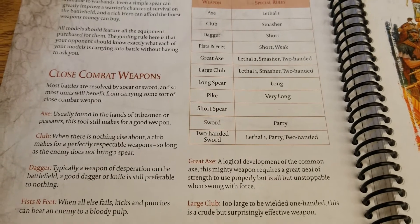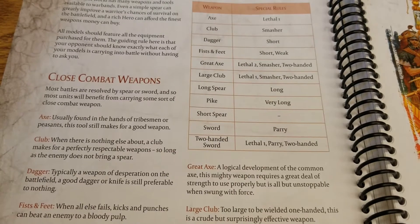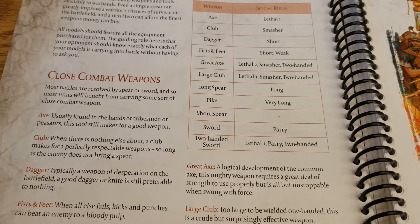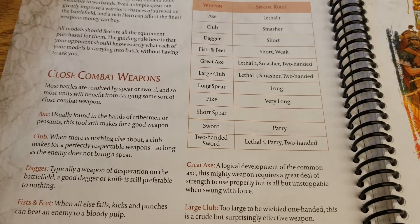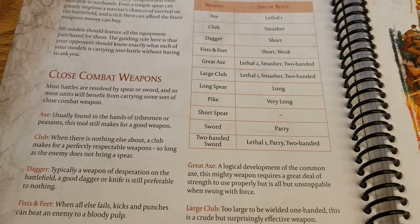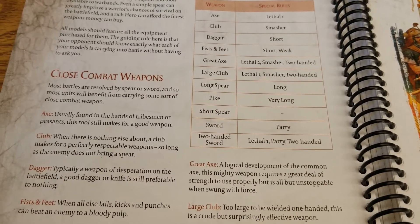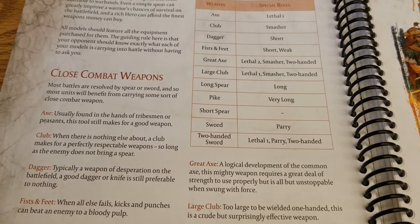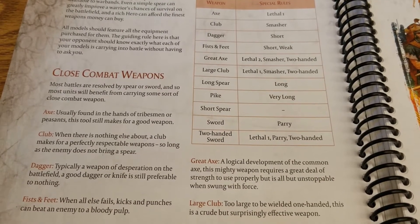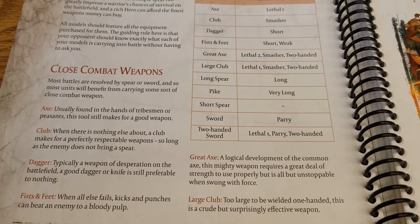The Two-Handed Sword has Lethal 1, Parry, and Two-handed. For those armies that get access to those, it's just a fantastic weapon — basically just a better sword. The Lethal 1 added there is always nice. Two-handed means you're not going to have a shield for close combat, but ideally you're getting the hits and that Lethal will hopefully result in more actual damage. It is worth mentioning though — it's not a Smasher weapon like the Great Axe and Large Club, so you're going to have to deal with some parries.